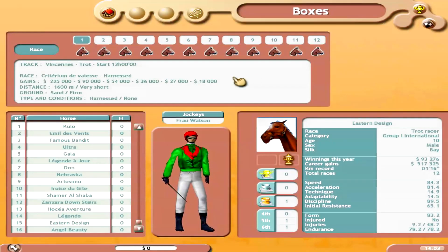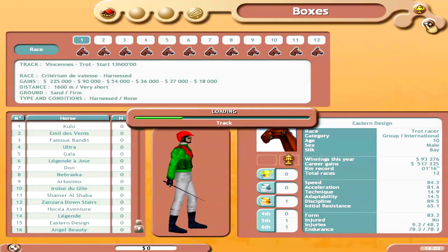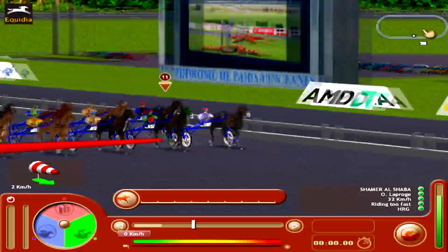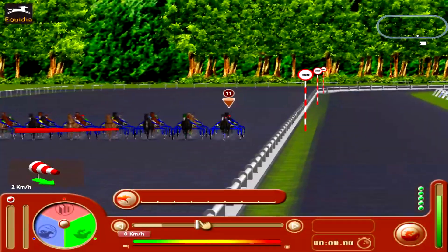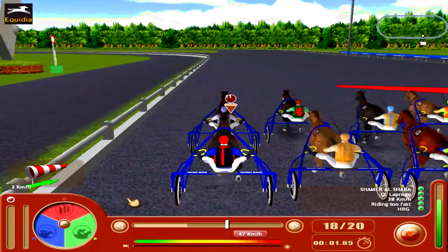Let's go ahead and hop into our first race. Our gate position is 11, so we'll be in the second row behind the number one horse. The start function is similar to HRM 2 — you want to make sure you tap it as soon as it goes.